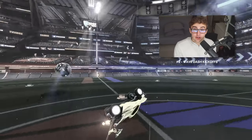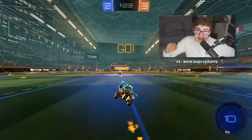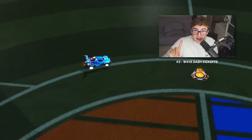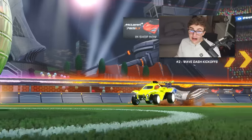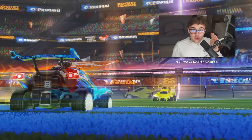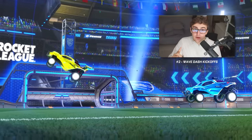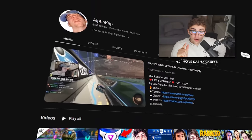Number two: wave dash kickoffs. I'm not talking about wave dashing on your way to the kickoff — I'm talking about wave dashing at the 50-50. The main use case is for advanced players in 1v1 or 2v2. The reason for jumping into the 50-50 and holding your dodge so you can wave dash instead of flipping through the kickoff challenge is it allows you to become grounded quicker. Using your second dodge actually momentarily suspends you midair. Pro tip learned from watching Alpha Kep.